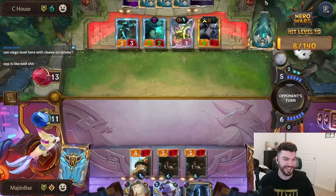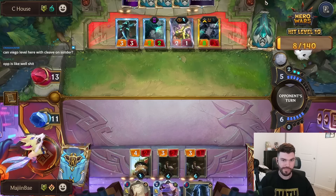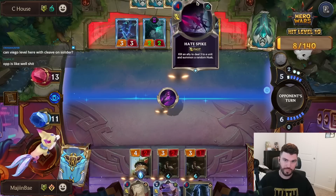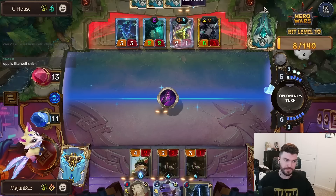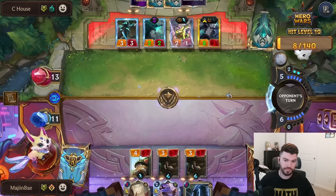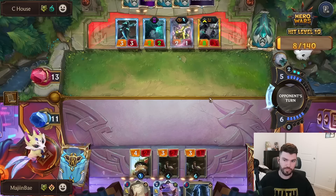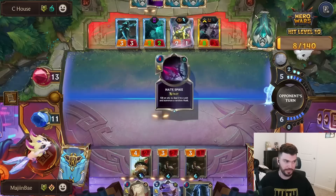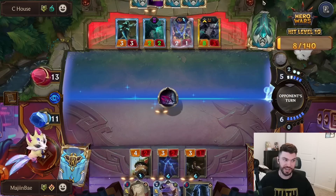I'm just gonna bounce it — try to bounce it. The problem is we have to keep up mana — that's the poopy part. But there's a lot of Puff Caps in the deck, and with Ava on board you really need to kill Ava, dude.